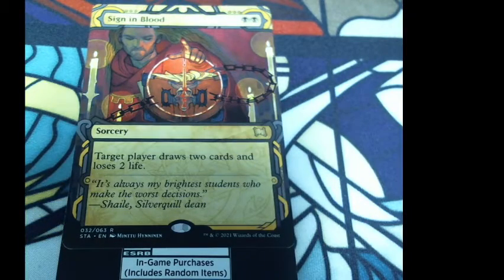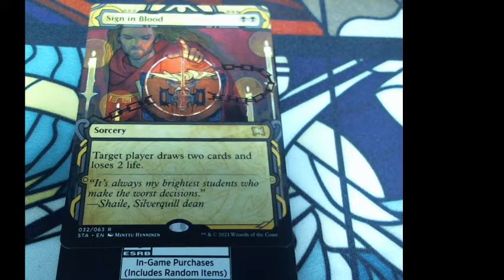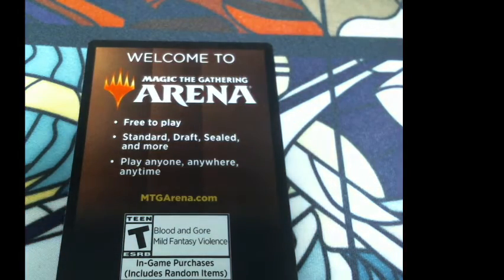Sign in Blood from the Mystical Archives: two black — target player draws two cards and loses two life. That is pretty sick. I need to start putting these on the side — I've got everything mixed up. Let's put our foils, Snarls, and Mystical Archives all on the side.